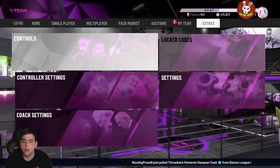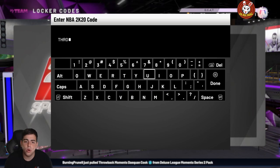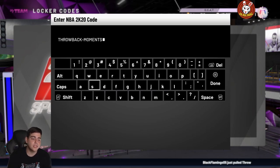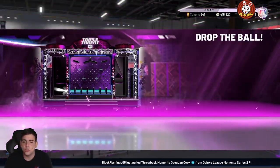Today we got a new locker code — it's a good one, it's throwback moments. We're gonna go over the locker code, and also if you guys didn't know, I pulled the new Kyle Lowry. I'm gonna throw up the reaction on screen — pretty solid pull. We also did a gameplay with the new Kyle Lowry. The locker code is throwback-dash-moments — shout out to Shake and Bake for tweeting this out. We're aiming to be the first YouTuber to post this code.